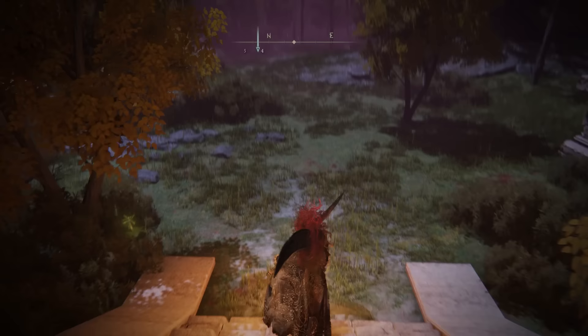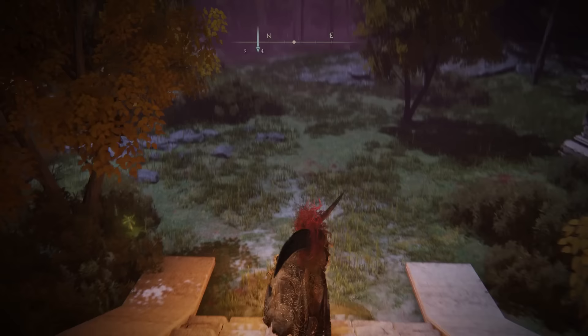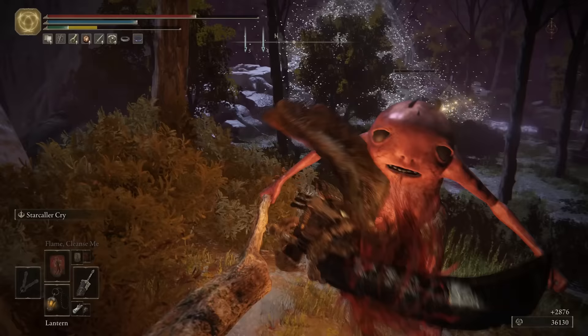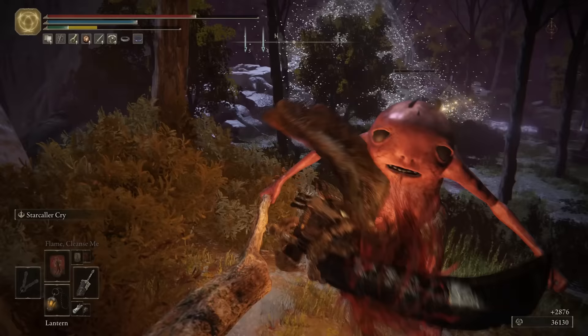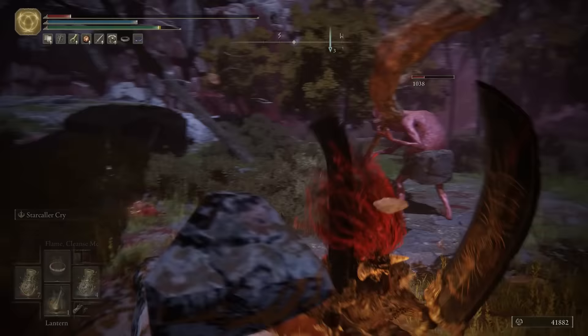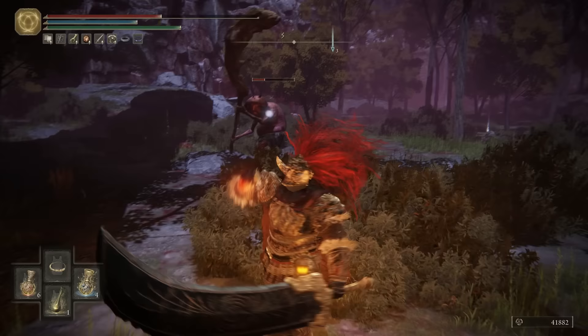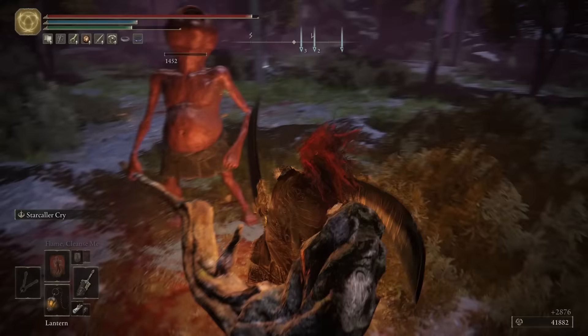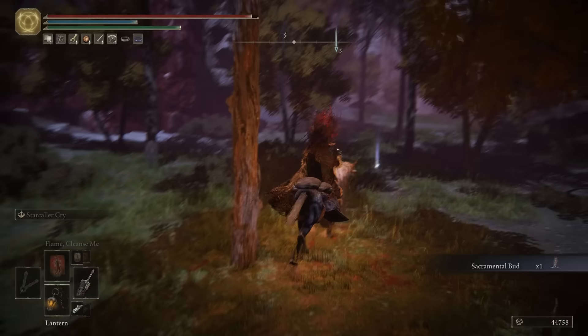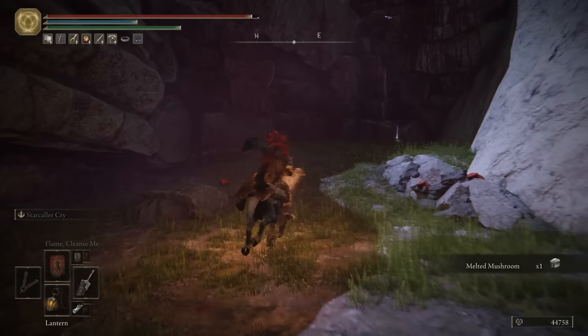Now that we're back here, as you head down these stairs, you'll come across some particularly powerful albinaurics, and a load of giant skeleton torsos will spawn as well. Each of these torsos is actually controlled by one of the albinaurics. Do your best to carefully focus them down one by one — once they've taken a certain amount of damage, their concentration will break and the giant skeleton will disappear. Then you can finish off the albinaurics themselves and the skeletons will also stay dead. That will allow you to loot the rest of this area, including some nascent butterflies, a load of crafting materials, and a rune arc.